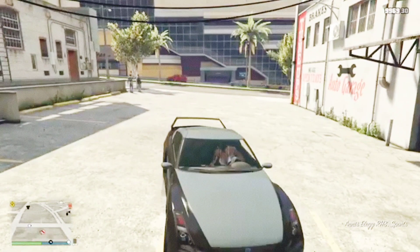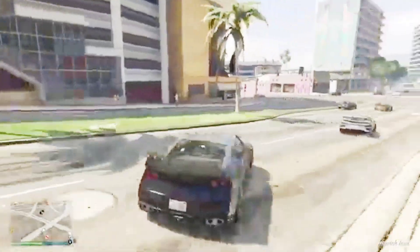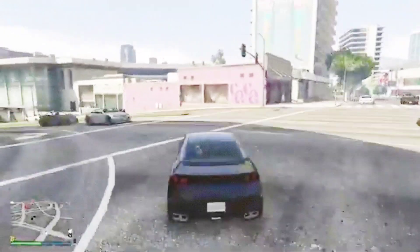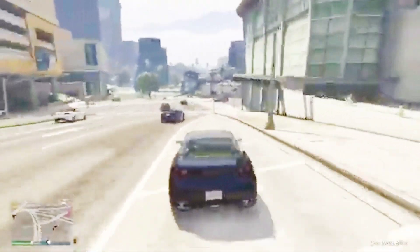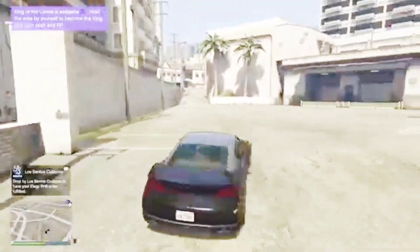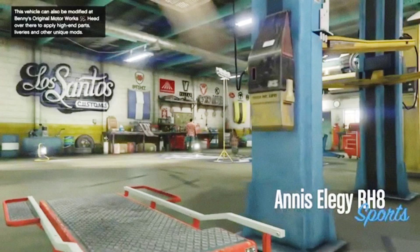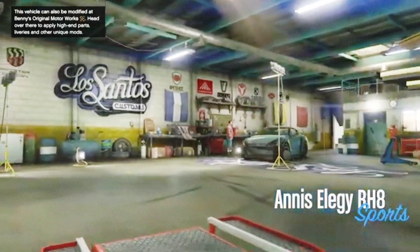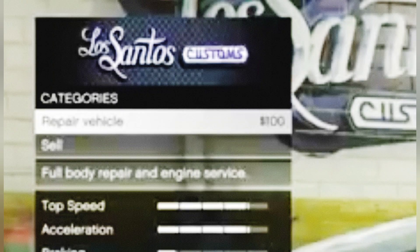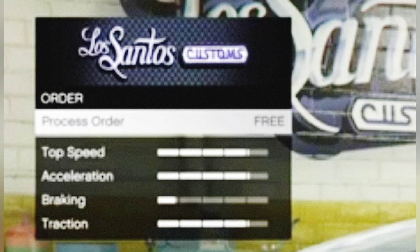Now drive over to the Los Santos Customs garage in your brand new unmodded LG that you drove around for five minutes and put the plate on via Rockstar Social Club. Right here you can see the notification — it says 'drop by Los Santos Customs garage to have your custom plate for your LG processed.' Drive in, and up in the corner it'll say 'repair vehicle, process order, free.' Click that.